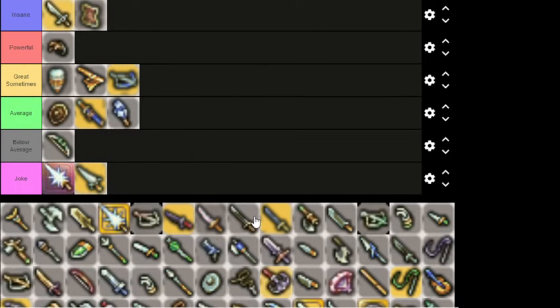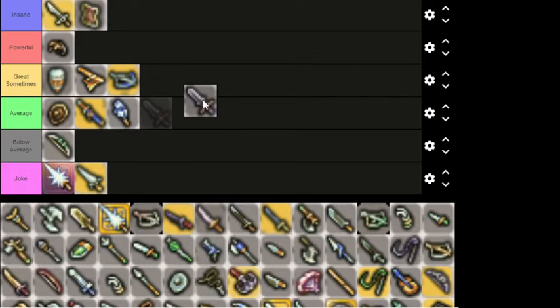Ice Crossbow — Great Sometimes. There are a lot of flying units that are going to be wind element, and having access to an ice element crossbow is going to be pretty handy for shooting them down, especially for something like a Dragoon. Potentially a good use case there. Bastard Sword going into Average — two-handers without debuffs are mostly just a good single-hit weapon. There are better ones with debuffs.